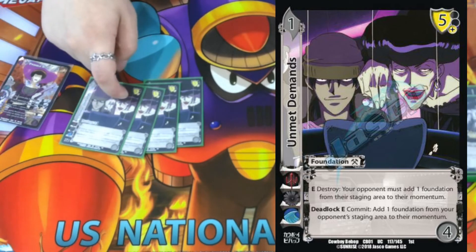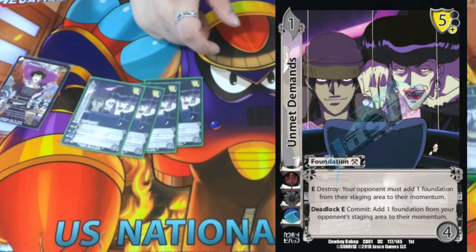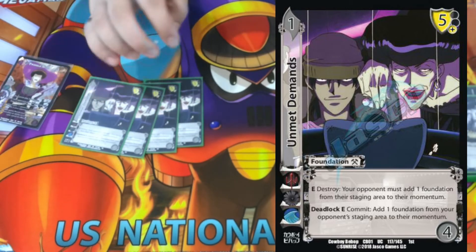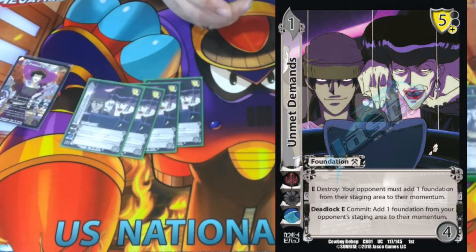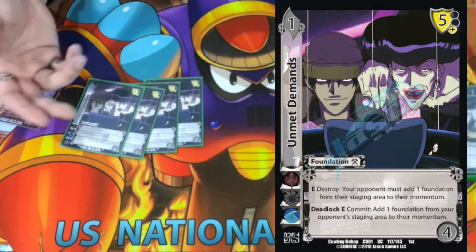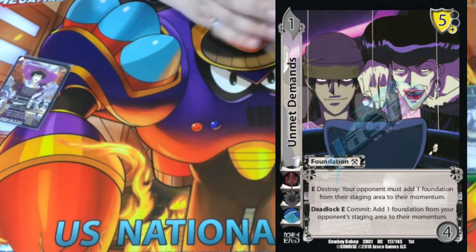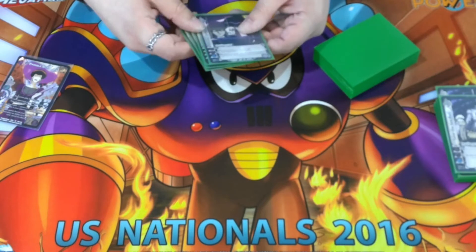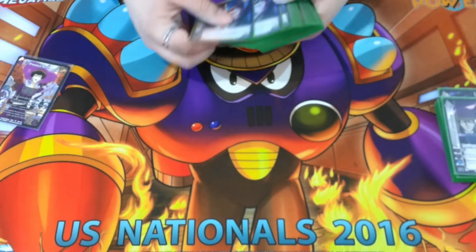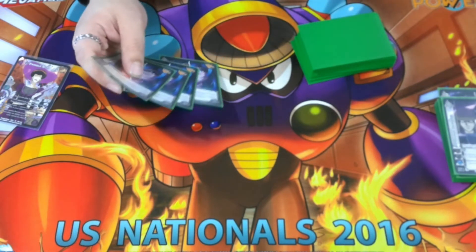Next we're playing four On Met Demands — a one-four with a five-low block. You'll basically never play it as an attack. E: destroy — your opponent adds one foundation from their staging area to their momentum. We're just trying to momentum-generate for our opponent as fast as possible. And Deadlock E: if you're not in deadlock they choose, if you are in deadlock you choose which of their foundations gets added to momentum. Super strong card — checks pretty bad but does what we need it to.